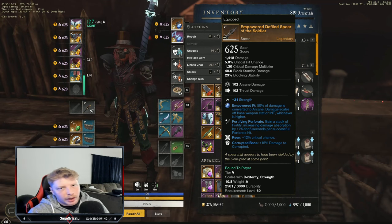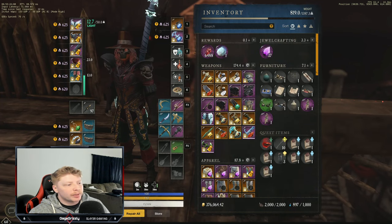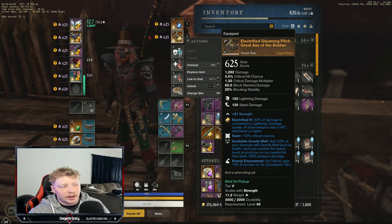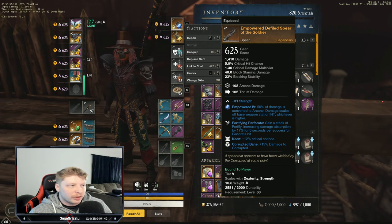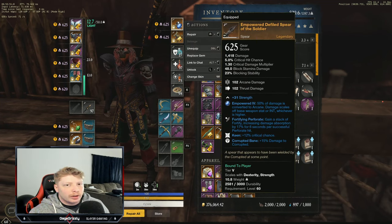For DPS, you definitely want to have Bane on your weapons for whatever mob type you're running. A little trick I do: I run a great axe with Keenly Empowered. Since I use the great axe as a utility weapon, I'll activate Keenly Empowered and then switch to my spear to get a little bit of extra damage out of it, since the spear is my main DPS weapon.